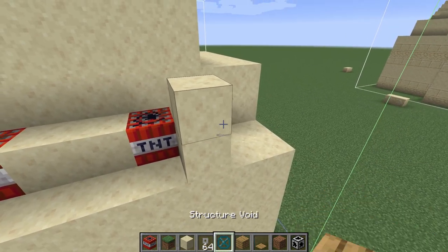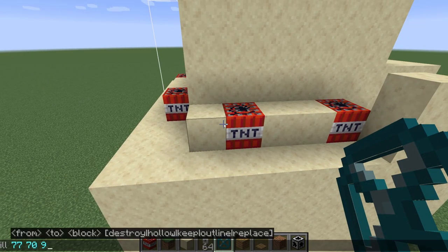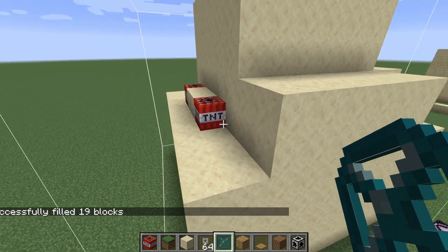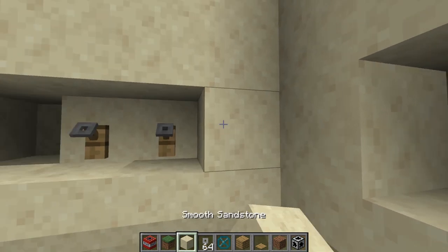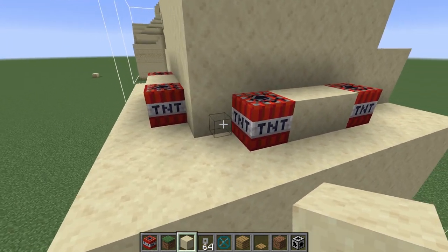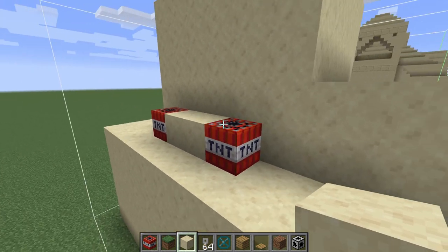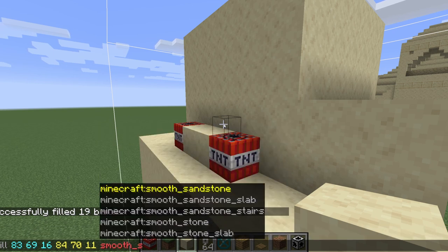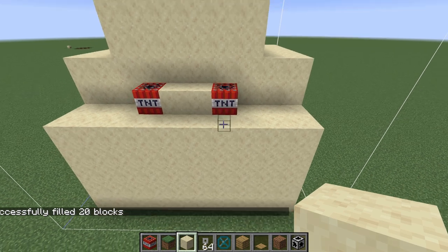We'll go slash fill, select the coordinates of that, go over here, select the coordinates of this, and then we'll go smooth sandstone. That's great, but I might have just replaced the TNT — yep. So I'll fix that up quickly. Then we'll do the other side: slash fill, fill this other side, find the structure void for it, then go smooth sandstone and replace structure void. That will basically allow us to go over the structure voids only.